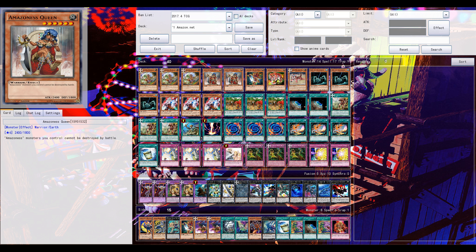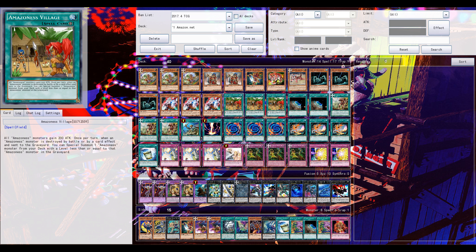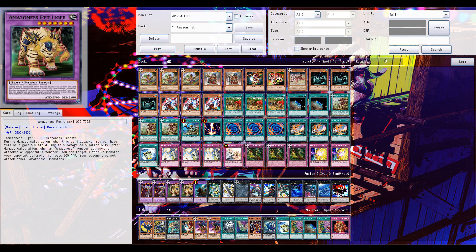Double Queen you could potentially run three of in the main deck, since thanks to your Ambush, for example, you could special summon it from your hand, or from the deck with a field spell. Double Queen seems fine. There are two random level 4s — Amazon Swordswoman and Amazon Tiger. Tiger could be important for the new fusion monster Amazon's Pet Liger, which is most importantly just a beat stick.